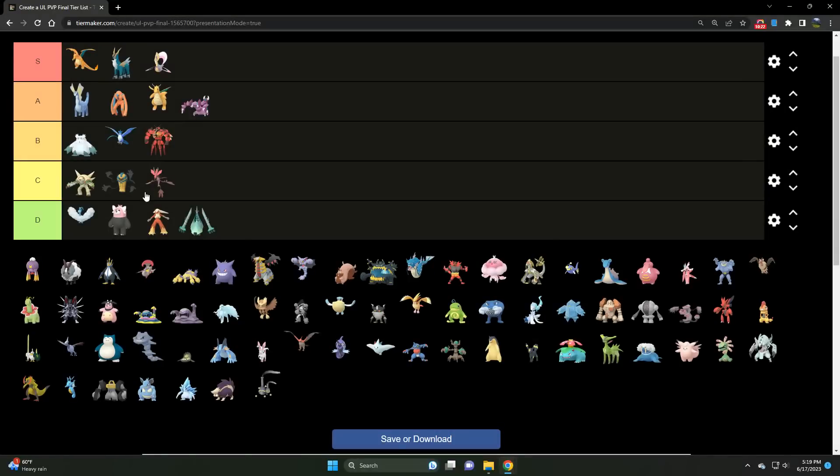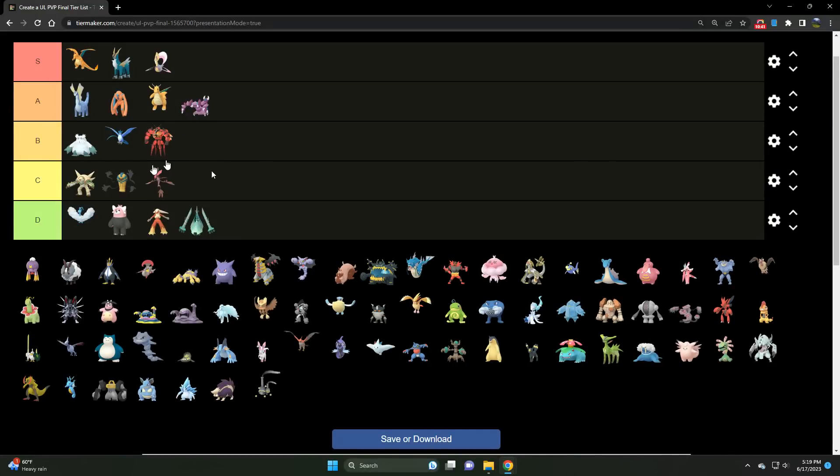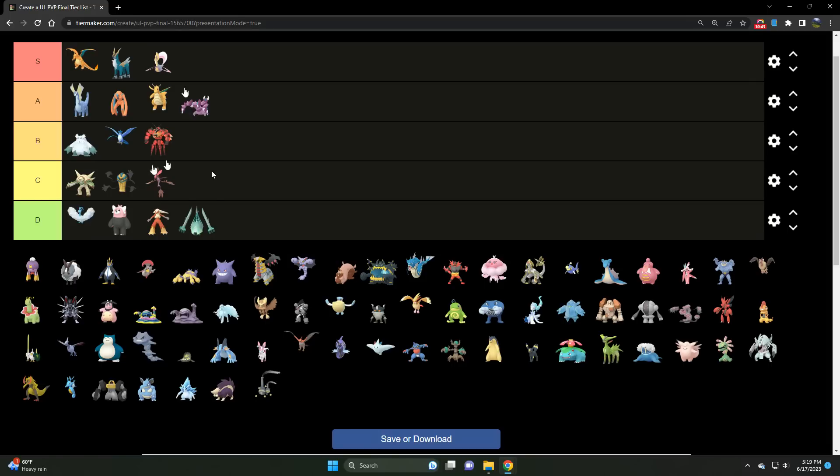Drapion is quite bulky — the perfect package in terms of stats. An excellent Poison/Dark type. We've got Drifblim — floats between C and D tier, I'll give it C tier. There are just better Ghost types. Shadow Claw is the premier fast attack for Ghost type damage. Drifblim is a little slow in the meta, and even with the Mystical Fire update, I'd still lean toward Icy Wind in the Ultra League. There are just better Ghost and Flying types than Drifblim.